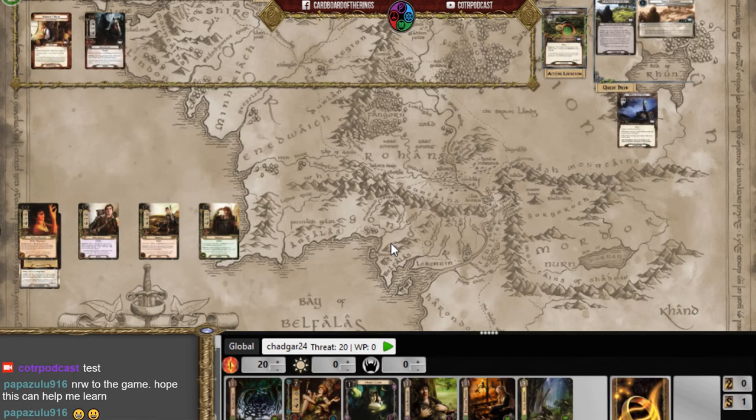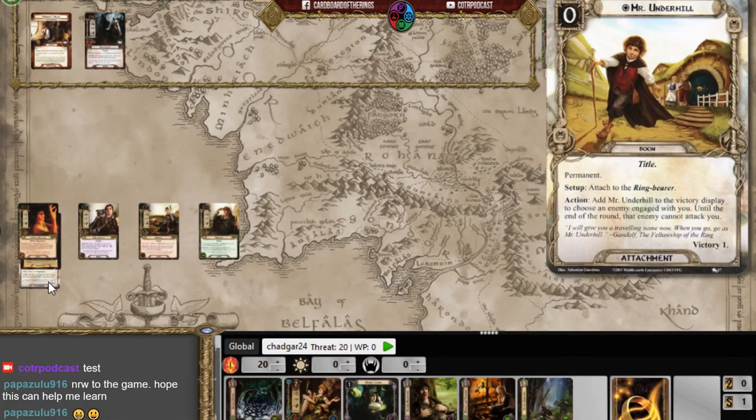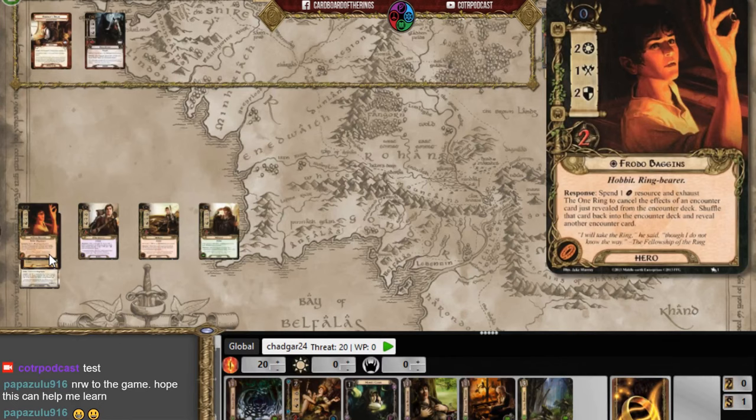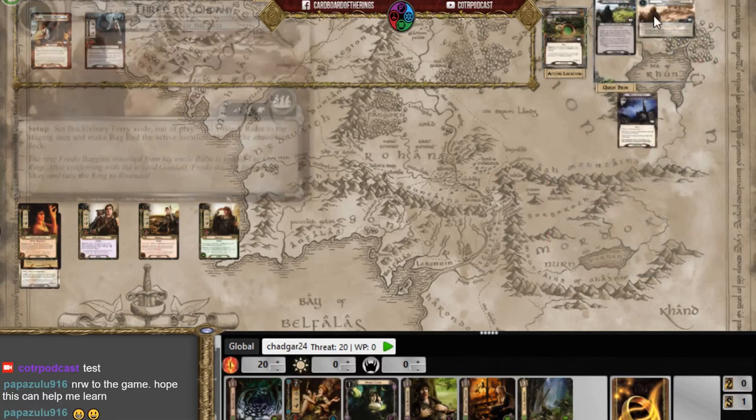I already loaded up the game. In campaign mode we attach Mr. Underhill to the ring bearer, put Gandalf's Delay in the staging area, and shuffle in a Gildor and Glorian card. Mr. Underhill lets me faint an enemy once per round so they can't attack. Frodo can spend a resource to cancel the effects of an encounter card just revealed, shuffle it back, and reveal another — but exhausting the One Ring can be dangerous.